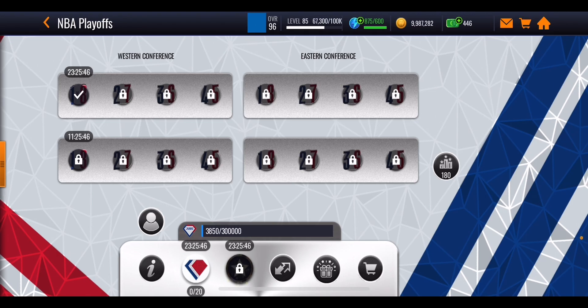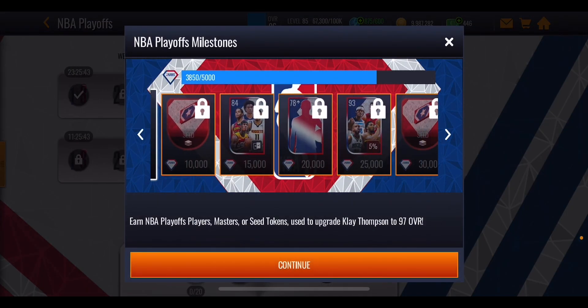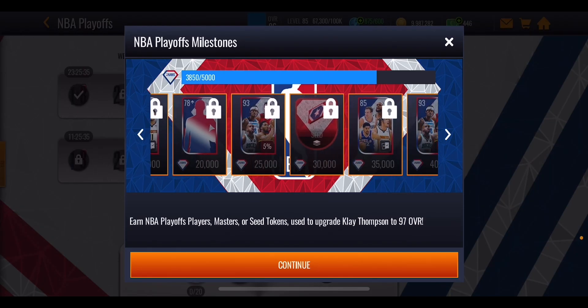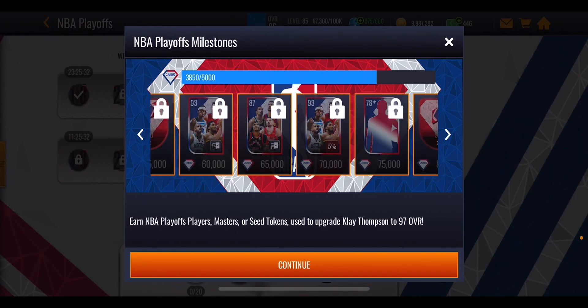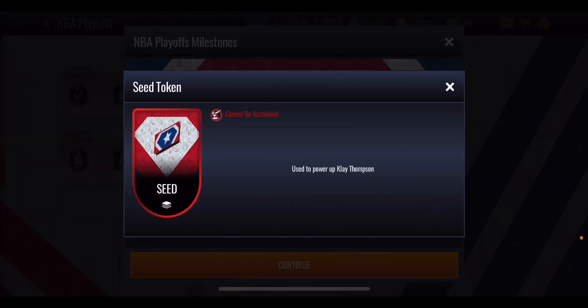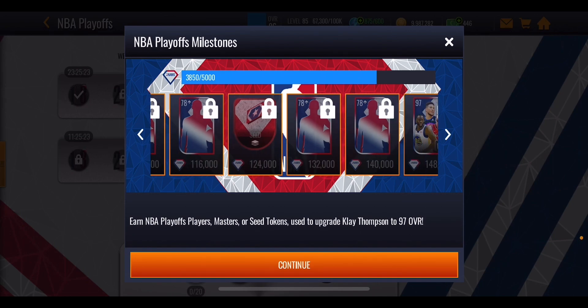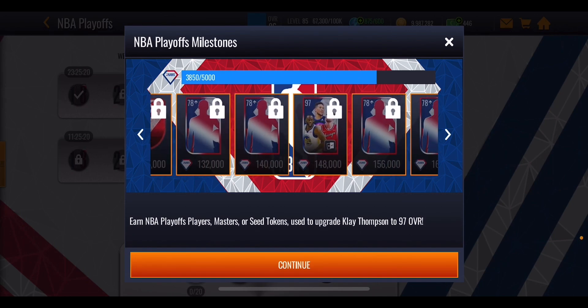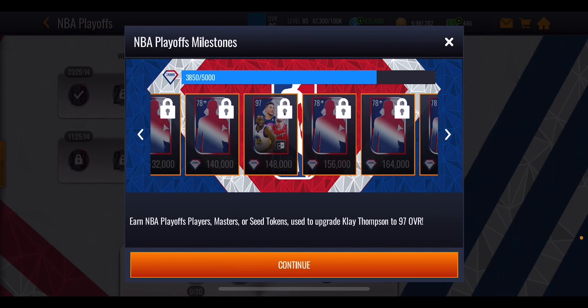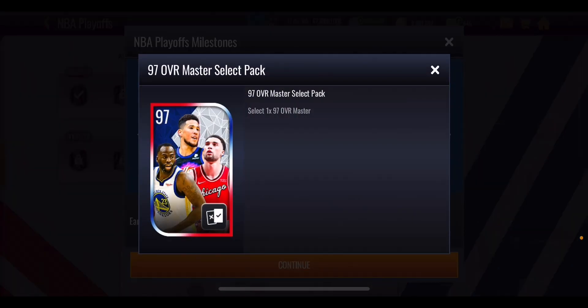All of these playoff points are going to help you in the milestones. You'll get some player packs, select packs, and seed tokens for upgrading Klay Thompson. To get Klay Thompson up to 97 overall you're going to need to reach 124,000 playoff points, which I think is definitely possible no-money-spent. To get one extra 97 — either Devin Booker, Draymond Green, or Zach Levine — you'll need 148,000 points. Another one comes at 200,000 points, and the last is a tough grind at 300,000 points.